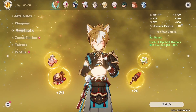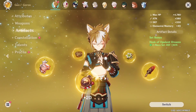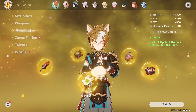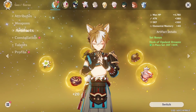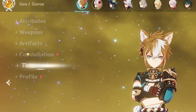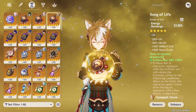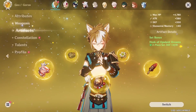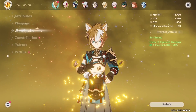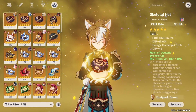As mentioned earlier, Gorou is not stat dependent at all, meaning you don't need to force an artifact set bonus — just build whatever has the best substats. Because Gorou has an 80 energy cost Elemental Burst, building a lot of Energy Recharge, especially with an ER sands, is highly recommended. I'm currently running Favonius Warbow and pushing Critical Rate on top of that just to proc the Favonius passive reliably.